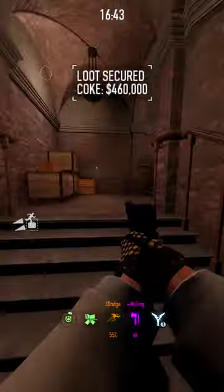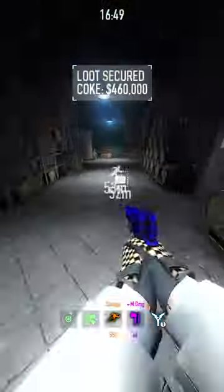The next heist is Bullock's Mansion. Make sure you spawn in the stealth boat downstairs. The first spawn is going to be right here.